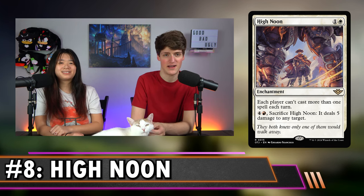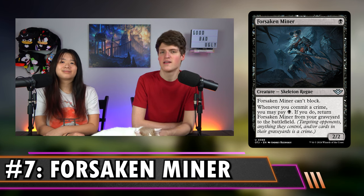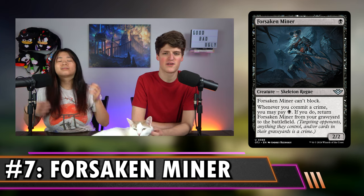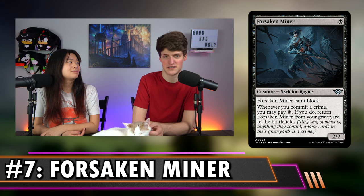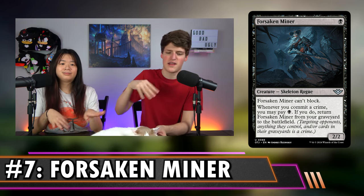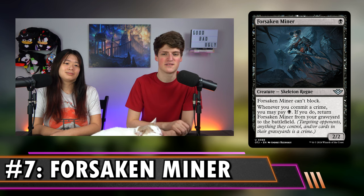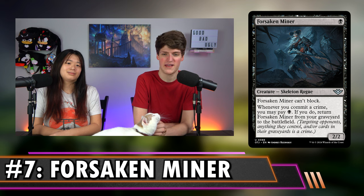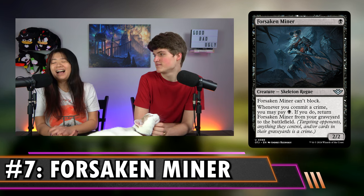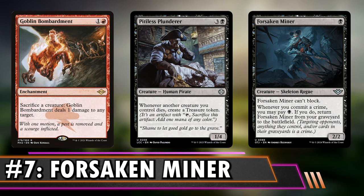Now that Miso has joined us again, we get to go to an uncommon next on the list. Number 7 is Forsaken Miner — black for a 2/2, can't block. Whenever you commit a crime, which is targeting an opponent, their graveyard, or anything on their battlefield, you can pay black, and if you do, you return Forsaken Miner from your graveyard to the battlefield. Crime payoffs are almost always limited to once a turn, but this one doesn't have that stopgap. You can just keep bringing this thing back over and over, which kind of makes it a combo piece. It goes infinite with Pitiless Plunderer and Goblin Bombardment — target their stuff, kill it, when it dies you get the treasure, bring it back, and do that until all your opponents are dead.